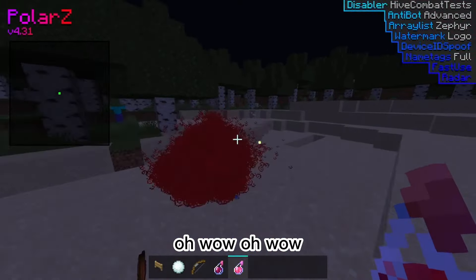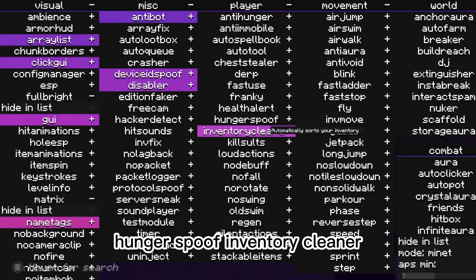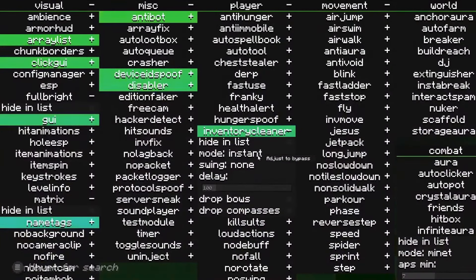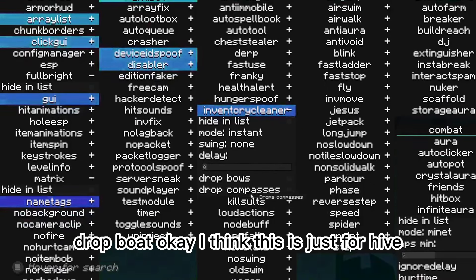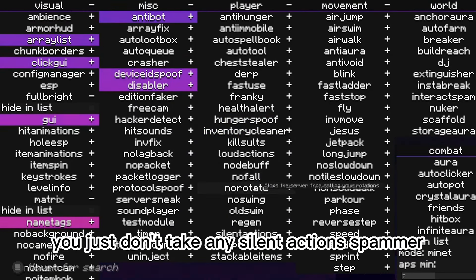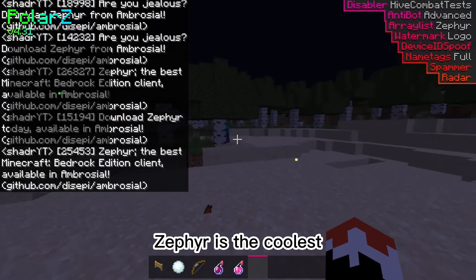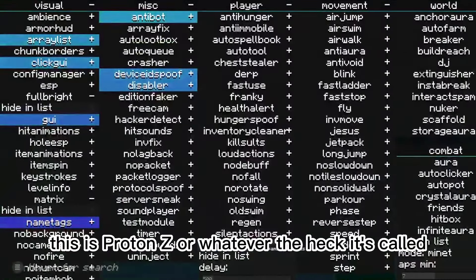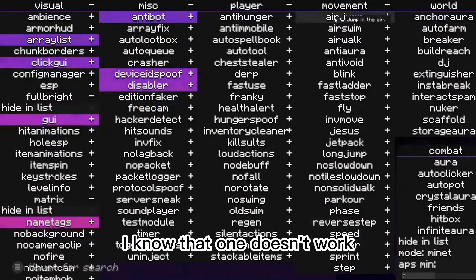It just machine-gunned them. Health alert — you already know that, alerts when your health's low. Hunger spoof. Inventory cleaner. No fall — take no fall damage, you just don't take any. Silent actions. Spammer — it's just 'Zephyr is the coolest!' and 'Download Zephyr!' But this is PolarZ client. Stack items that normally aren't stackable — I know that one doesn't work. And for movement, we have air jump — you jump in the air, it's exactly what it sounds like.